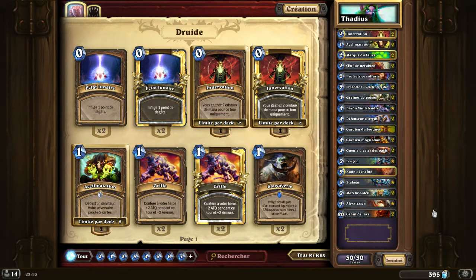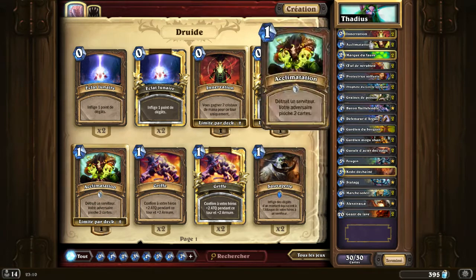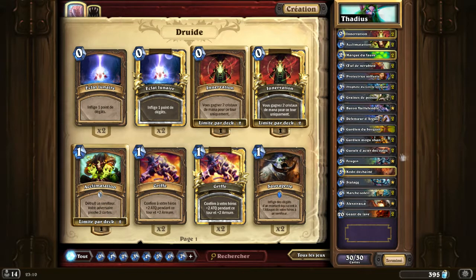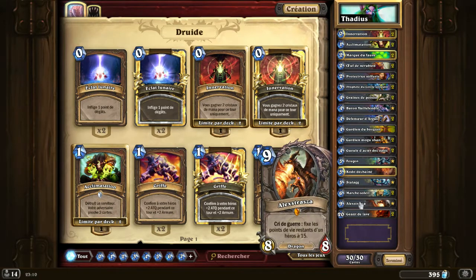Like the other decks, low cost is quite difficult to achieve here. Especially since the legendaries in this deck — normally you already have them if you completed the earlier Naxxramas weeks. Feugen and Stalagg you just got. The only issue is Alexstrasza — she's hard to replace, since she does a great job bringing Thaddius down to 15 health points. I really can't offer a low-cost alternative without Alexstrasza.